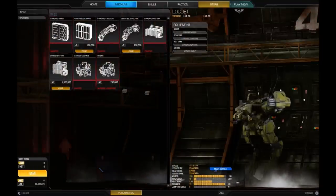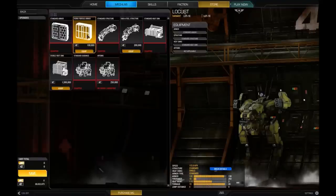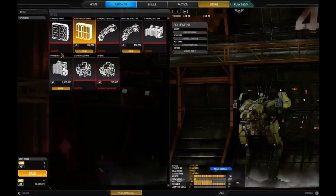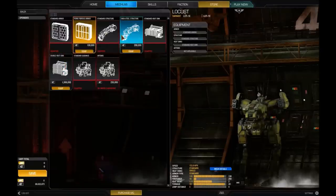Upgrades come in a few flavours. You have armor upgrades — every mech generally starts with standard armor, but there's also ferro armor, a more advanced armor that takes up more slots. The less slots you have, the less you can put in. But ferro armor gives you more protection. If I equip it, the armor bar stays the same but my weight goes down — I've lost 0.4 of a ton, freeing up some weight. The armor is lighter and better, but I've lost space in my mech. It's all about trade-offs.